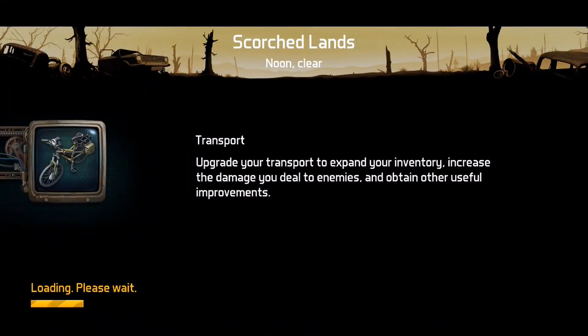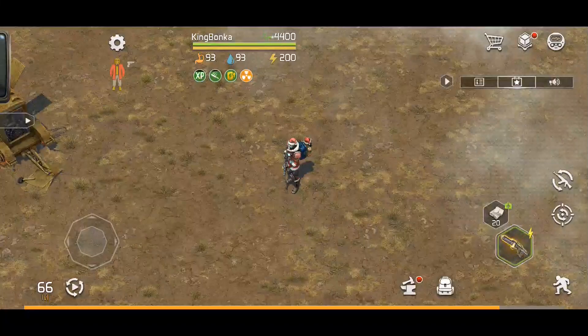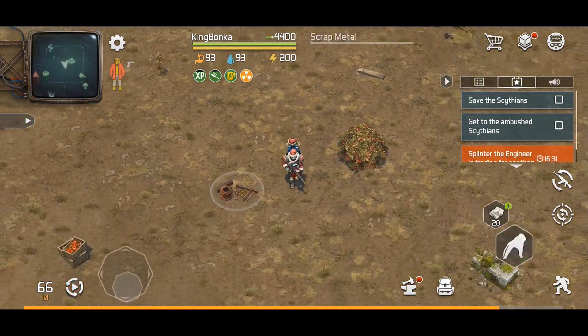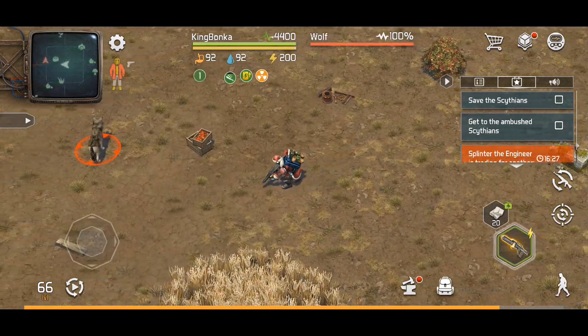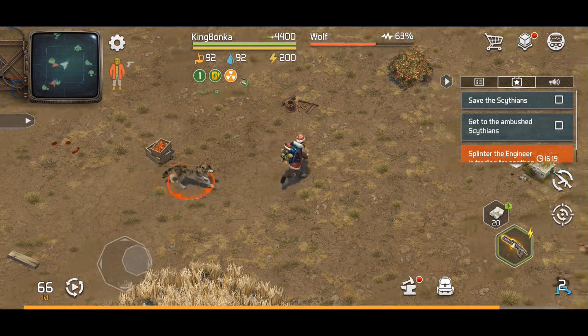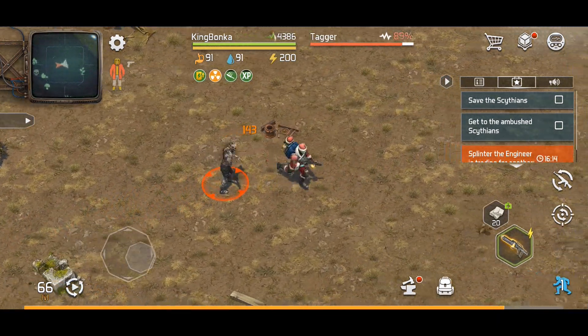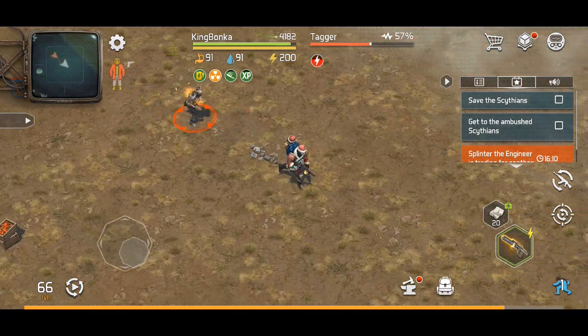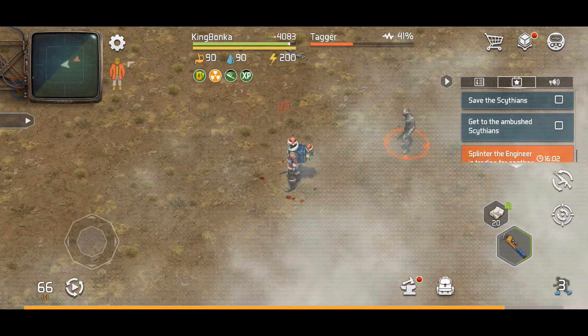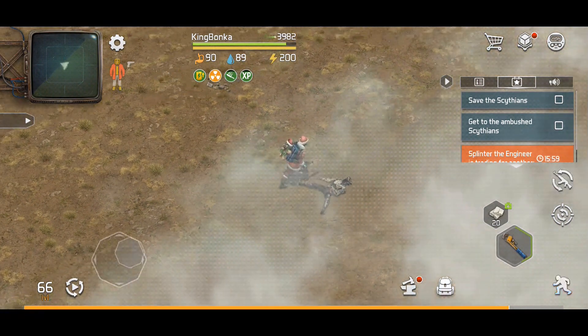Now starting combat to get our nine kills. Wolves count as enemies for melee weapons. One shot — and see, there we go, it switched over to the tiger and he's being electrocuted. Give him another shot while running, then switch over to finish him off with melee — that gives us one more kill.